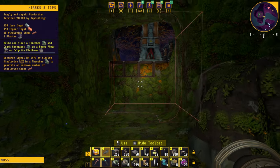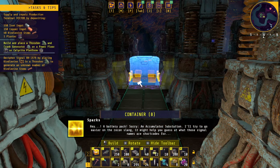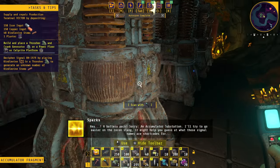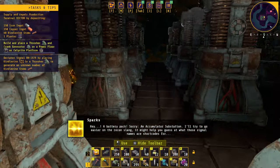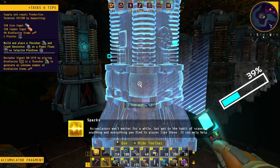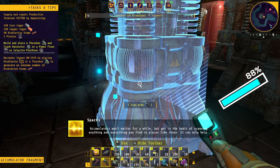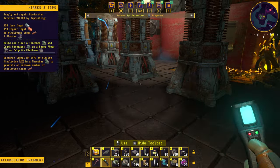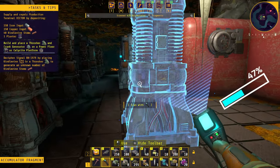Did I do something wrong? Can we jump? Oh yeah, battery pack — an accumulator substation. 'Try to go easier on the recon slang, it might help you guess at what those signal names are.' I think we need to scan these. Accumulators won't matter for a while. Get in the habit of scanning anything and everything you find in places like these.